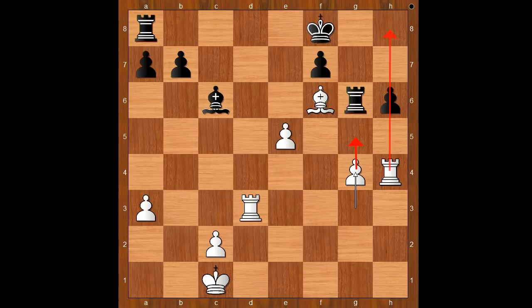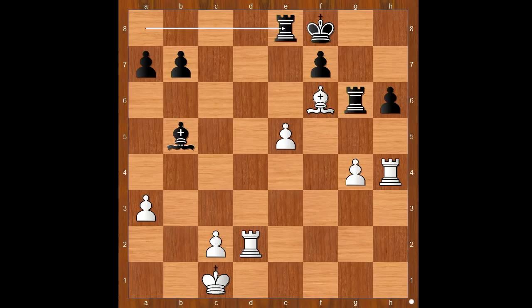Rook to d2, rook to e8 — finally the other rook joins the battle at move 34. Is it too late? Let's see. It is white to move — what would you do? Svidler played the best move: g5. This is winning.